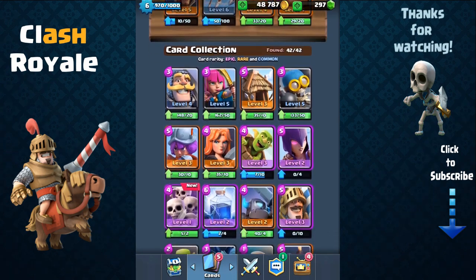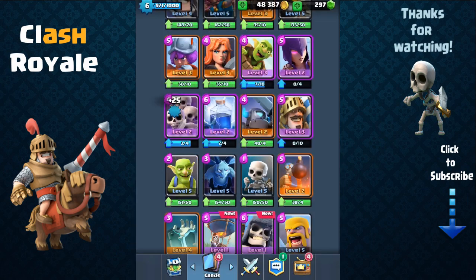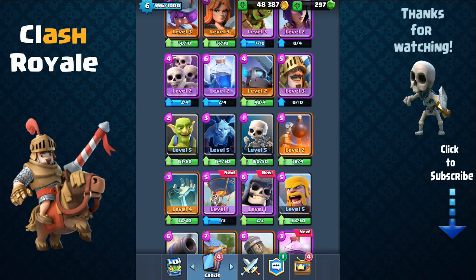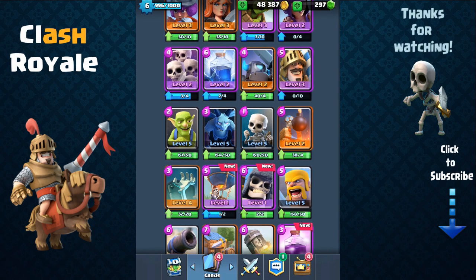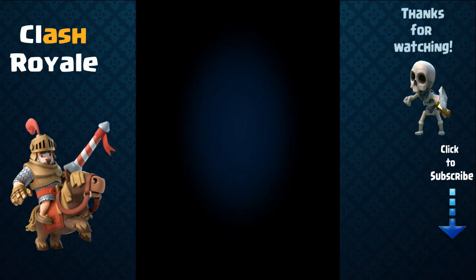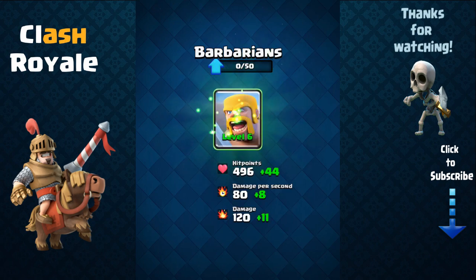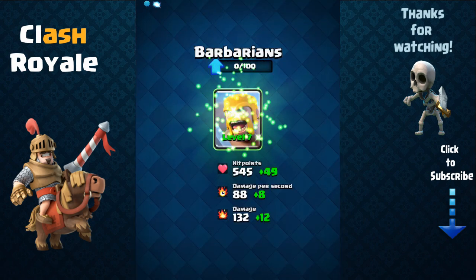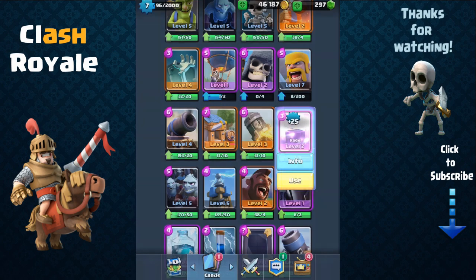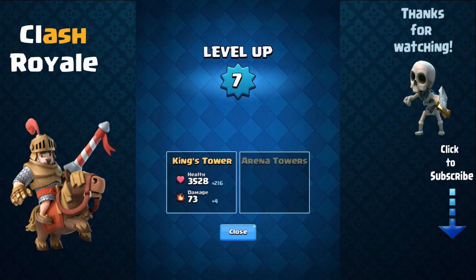Skeleton army — pretty fun card, nice card, but in my opinion tombstone kind of outclasses it. Tombstone costs one less elixir, you can use it as defense, and avoid arrow damage. Giant skeleton — we'll try that as well, level two. Barbarians — I love barbarians, they're very good, very powerful. Level seven barbarians — awesome! Rage spell — unfortunately only level two, need two more rage spells. Now level seven — great.